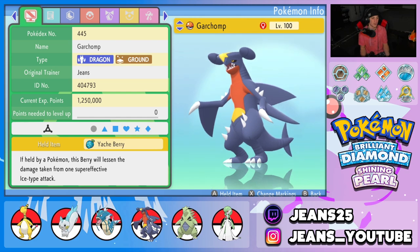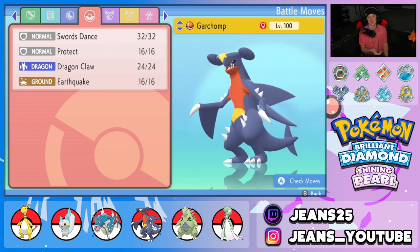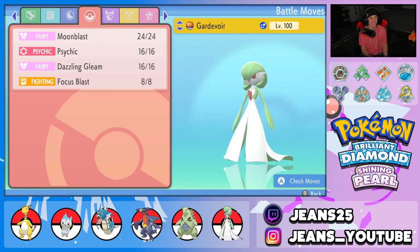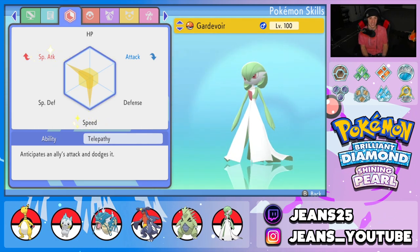The fifth Pokémon pairs perfectly with Tyranitar — Sand Veil Garchomp. Item is Yache Berry so ice moves don't hit as hard, Jolly nature, EVs in attack and speed, and the moveset is Swords Dance, Protect, Dragon Claw, and Earthquake. The last Pokémon is Gardevoir with Choice Scarf — very strong. Moveset is Moonblast, Psychic, Dazzling Gleam, and Focus Blast. EVs are special attack and speed — it's there to outspeed everything and do big damage.